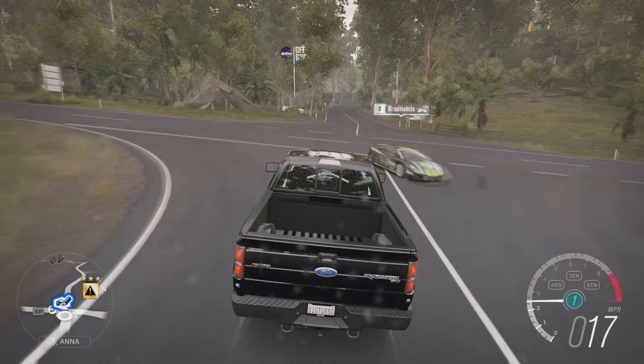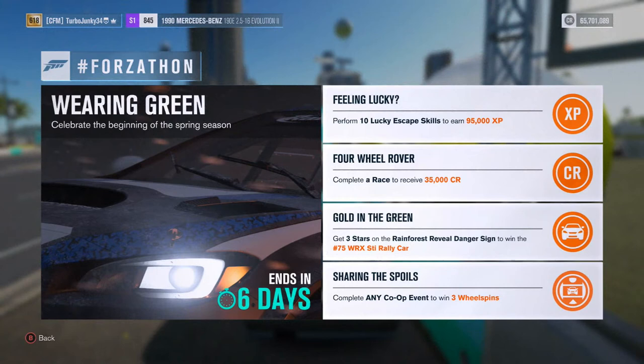Finally, we have the Sharing the Spoils challenge — complete any co-op event to win three wheel spins. Get one of your buddies, start up a co-op campaign lobby, and do any race. You can actually do the Four Wheel Rover and the Sharing the Spoils challenges at the same time — just do a race in co-op and you will get three wheel spins and 35,000 credits.